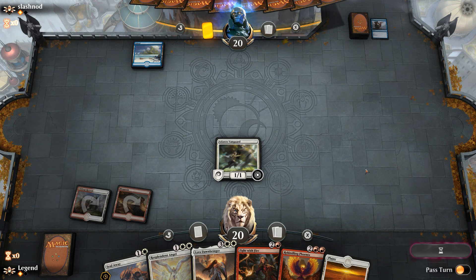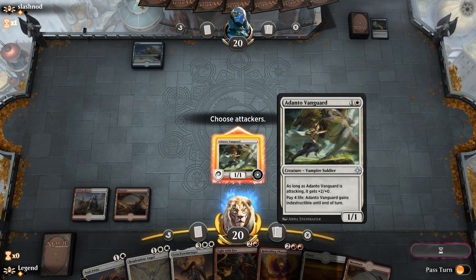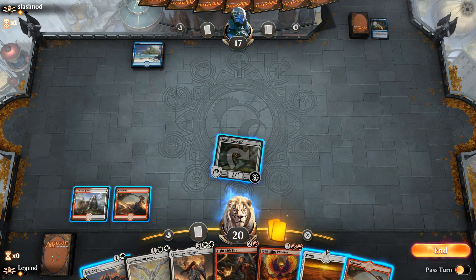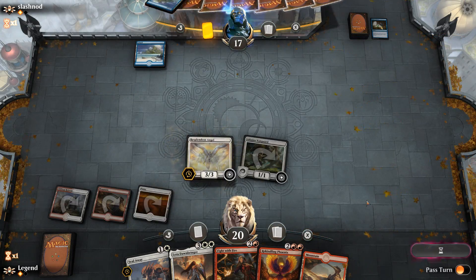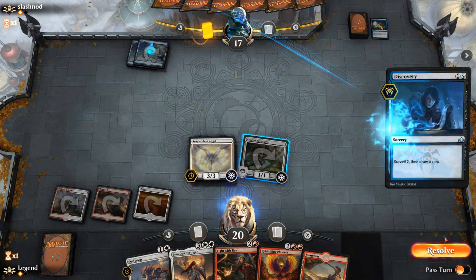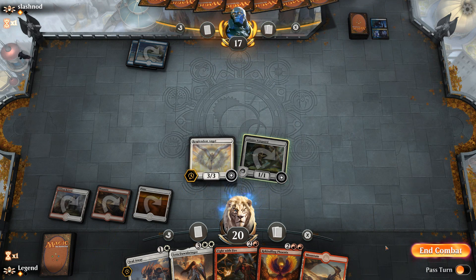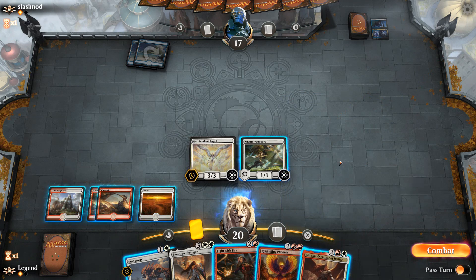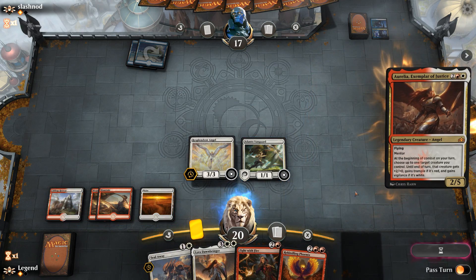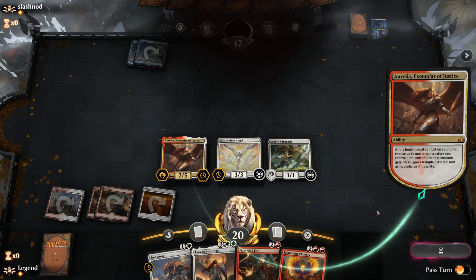We get to play a turn-three Angel. If they play Electromancer we'd still Fight with Fire instead of playing the Angel just to slow them down. Opponent has to discard to hand size and doesn't have a Phoenix to discard — let's get in there. Not the most interesting matchup with both decks not doing what they're designed to do, but we might get to curve out in this last game. Opponent finds a second land and casts Discovery, so next turn we get to play Phoenix and the opponent might be too far behind on board. They could have Lava Coil as a clean answer to Phoenix but will need red mana. Aurelia has the upside of surviving an opposing Lava Coil so it might actually be better to play Aurelia instead — and our opponent packs it in.